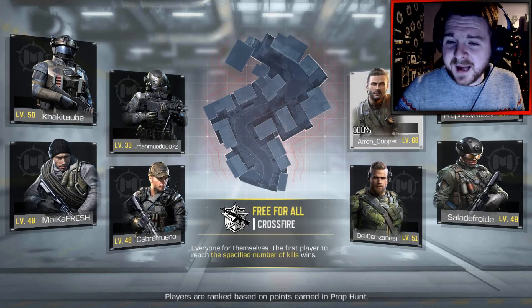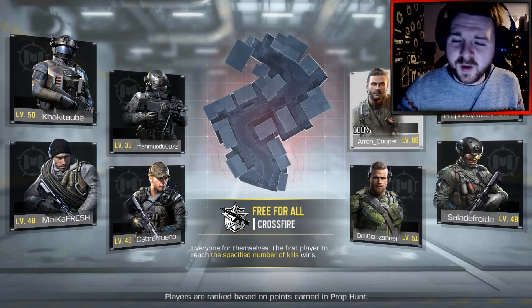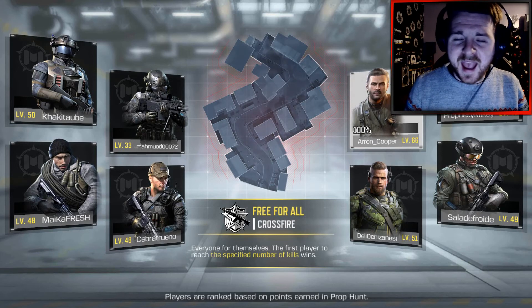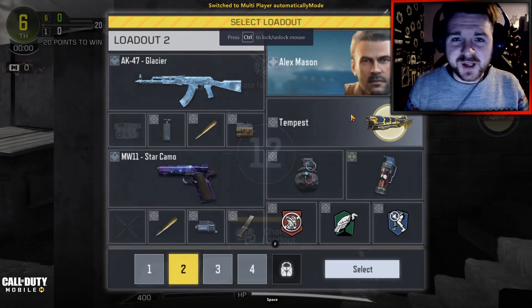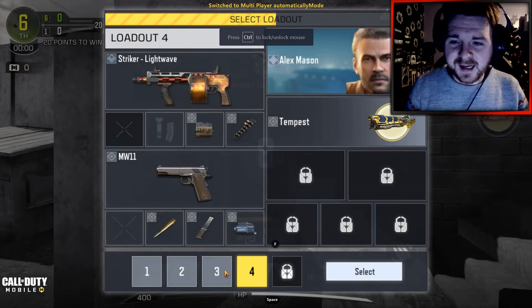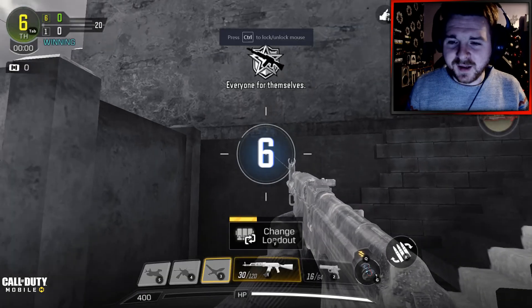Hello guys, welcome back to a brand new video here today on my channel. Today we're coming down and jumping into some free-for-all on Call of Duty Mobile. Today we're going to be checking out the AK-47 Glacier variant, which basically gives the AK-47 an ice sort of camo, and it looks really, really dope.